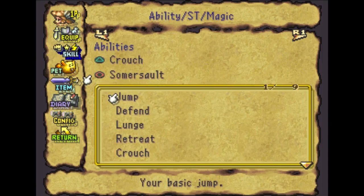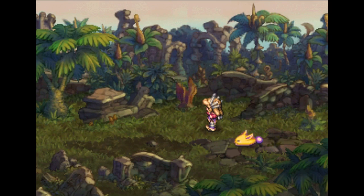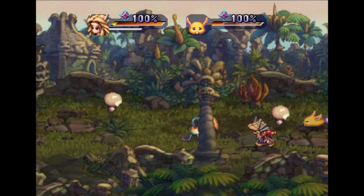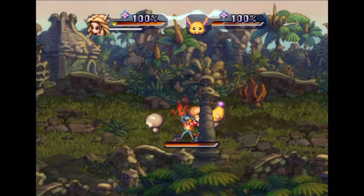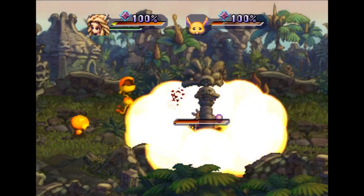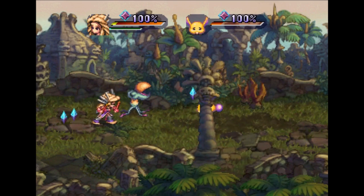I'm still trying to get new skills. Not getting much from a somersault, unfortunately. Now here's a new enemy — it's a giant eyeball. I believe they're a callback, a returning monster from Seeker of Mana. In this game, they primarily give you status effects and die relatively quickly.